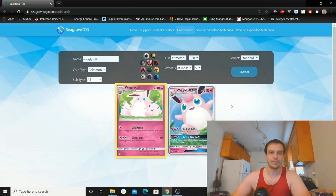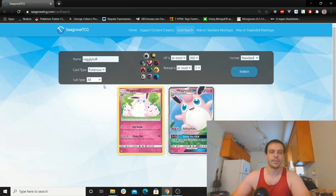So you could do fairy only and just find these, or you can change between Pokémon, Trainer, and Energy, and then depending on which one of those you choose you can filter by things like HP, etc.